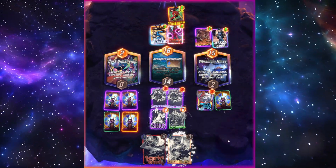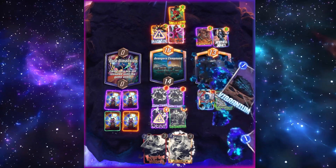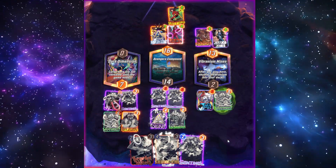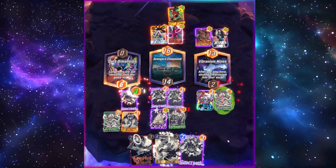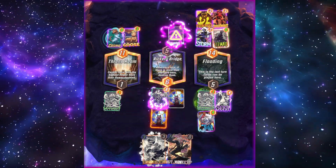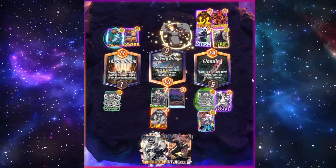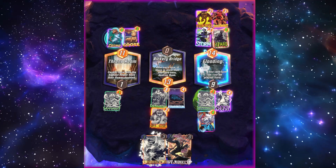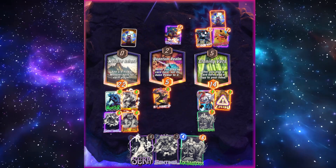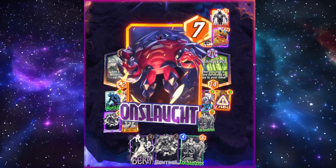A lot of times with the Serra control deck, the power is pretty close going to the end of the game, so these extra two points of power on Enchantress can be enough to make the difference sometimes. She can also be very clutch at dealing with awkward locations, as we can see here with the rickety bridge and the opponent's vibranium. And sometimes even when you aren't able to get value out of the effect, she's still just a reasonable body to play for the cost.